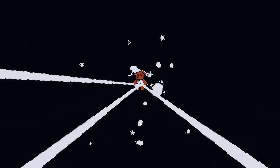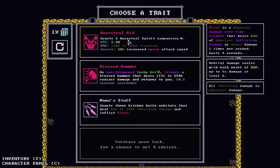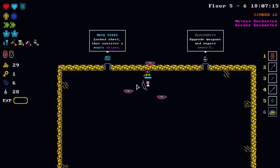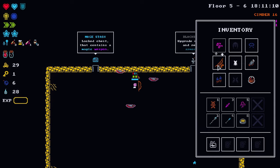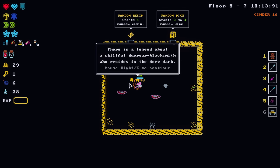Another level up here — more psychic traits hopefully. Ancestral aid: blessed hammer from mama's stuff grants three kitchen knife orbitals that deal thrusting damage and inflict bleed. That's very very funny. Yeah, we're all in on this. Blacksmith to upgrade again — we're at plus two, let's get it to plus three.